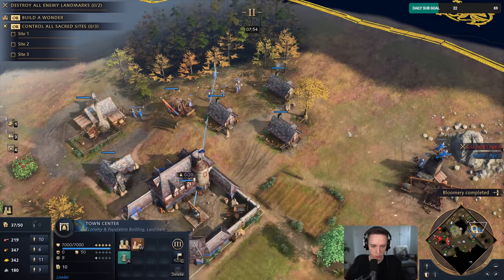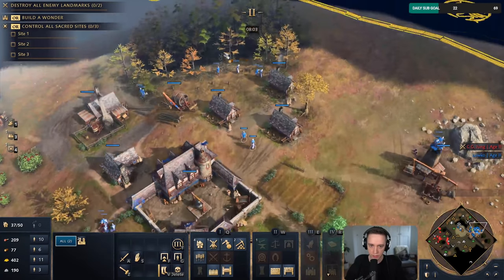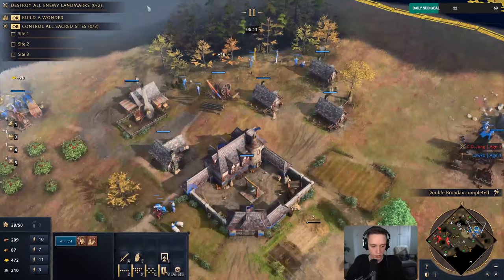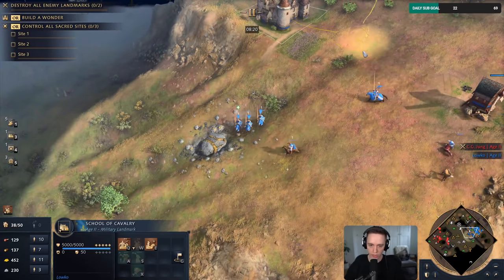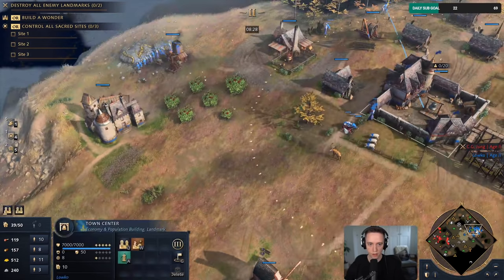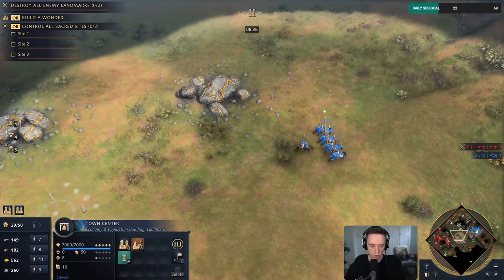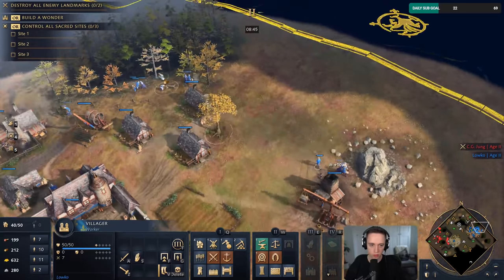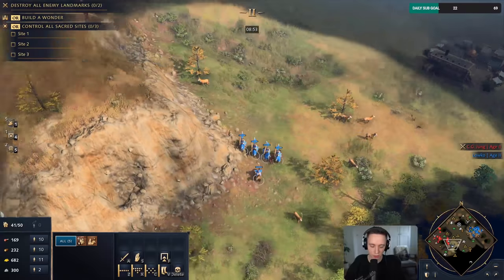I need 400 lumber here — I think I'll add on two archery ranges before going for the second town center. This may be a mistake, but I'm not sure, I think it's okay. We're done making knights by the way — this is the last knight I'm producing. Five knights should be okay. Maybe double archery range was a bit much because these also cost lumber. Yeah, I should have got maybe one archery range.